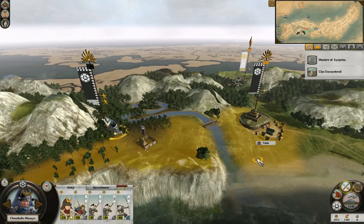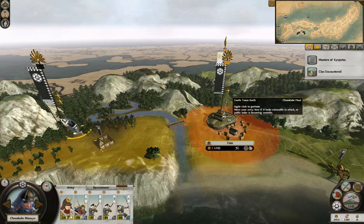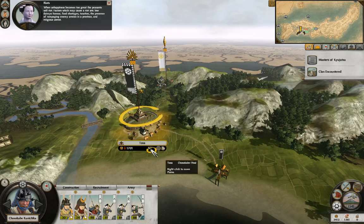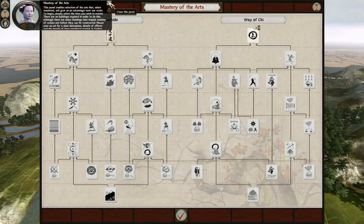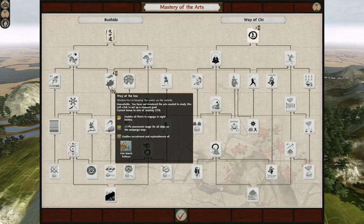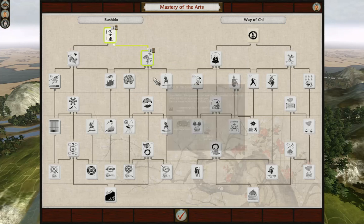Master the art - the way of the bow. Way of the spear - I want to get to this. I need to know the strategy of attack and then the way of the bow in eleven turns. Okay, let's do that.